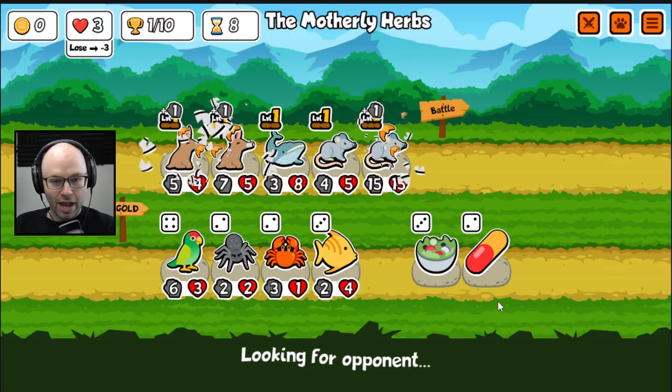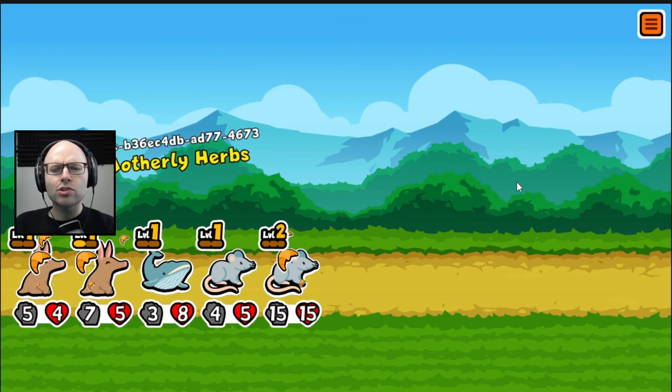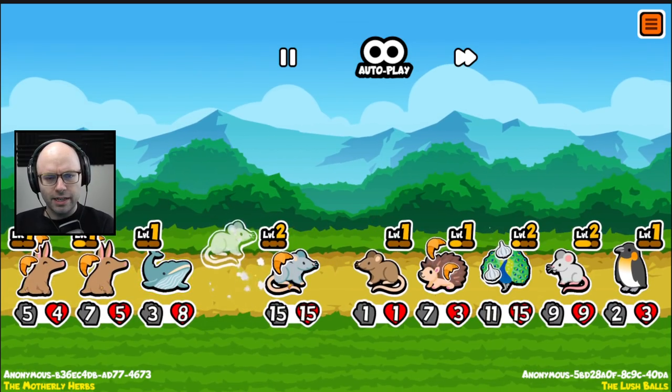How about a parrot that does the same thing as a rat? I don't think so. I think we're happy where we stand. Whale rat is a bit strange — but how is the whale rat going to summon a rat for the enemy on turn one? The answer is it's because they had something die.